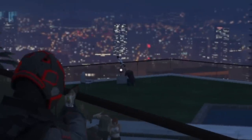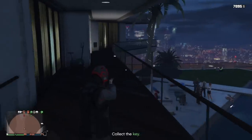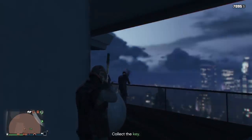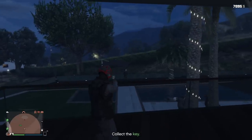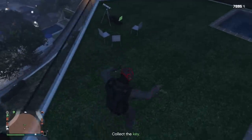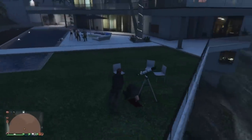Drop him. Free aim this dude right here — he's knelt down. Pop him in the head. There's the key right there. Nobody can see his dead body — the NPCs' cone of vision won't go across him. Merc this guy out. The buddy walking back and forth pauses — I bust him. Don't worry about the NPC civilians partying nearby, you don't have to worry about them. Pick up the key and now I have access to the vehicle.